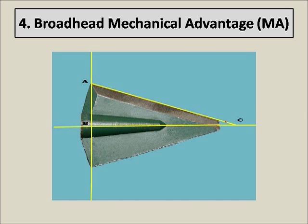The mechanical advantage is going to multiply whatever force we can save in the arrow — what's not being used up inefficiently. It's going to multiply that. So the more efficient that arrow is, the more multiplication you're going to get from that higher broadhead mechanical advantage. Increasing the mechanical advantage is going to increase the transfer efficiency of your arrow.